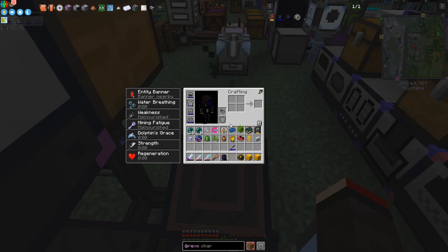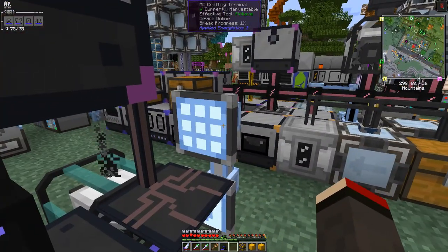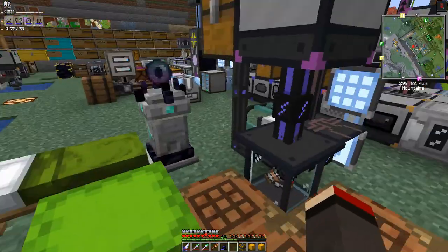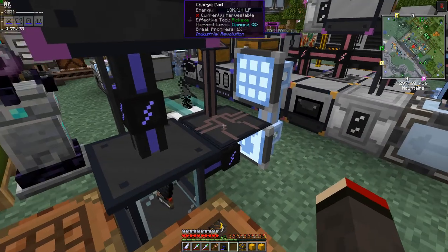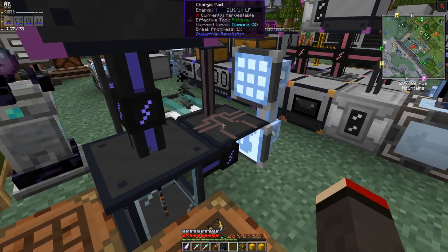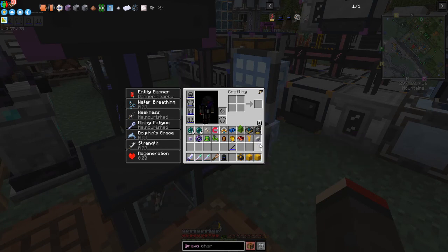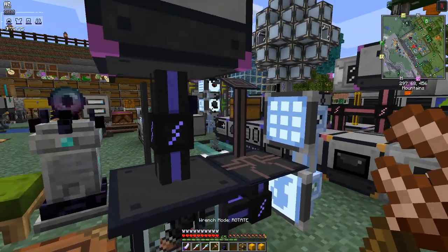The charge pad is in a bad position because it's interfering with the thermal crafting table, so I'll move it later. Now let's look at color modules. Waiting for the third module installation to finish — the charge pad is using a lot of power, about one million, so I'll need to remove it temporarily.